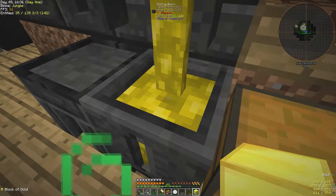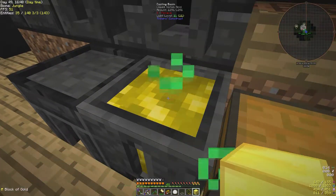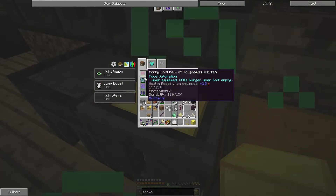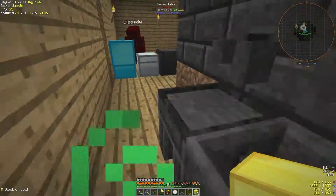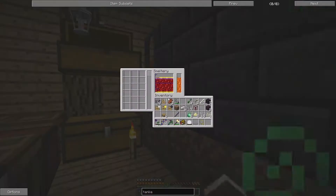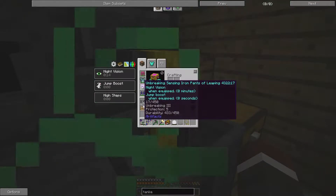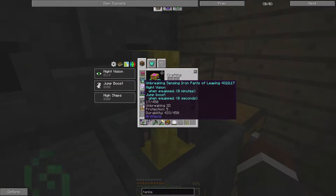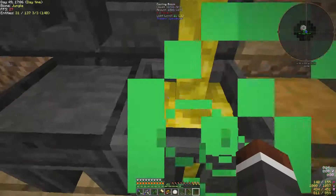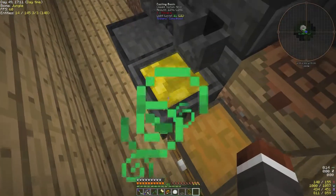Do you guys all have diamond gear now or better? Some of it isn't, but it's still good stuff - it's all relic. I got some quick diamond pants of leaping - jump boost and a speed boost of five plus five percent. I'll put it in the chest anyway if anyone needs it. That's already like what I've got as it is.